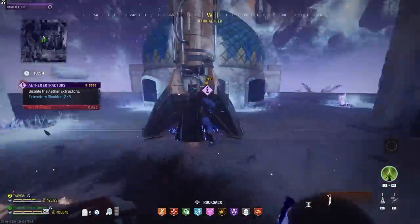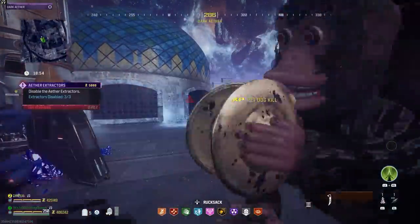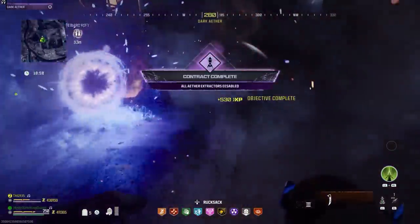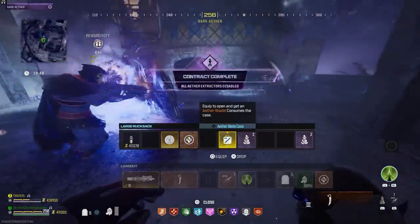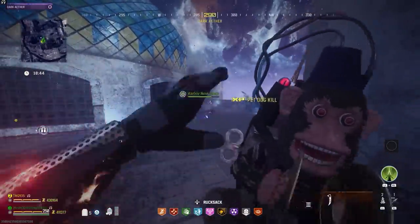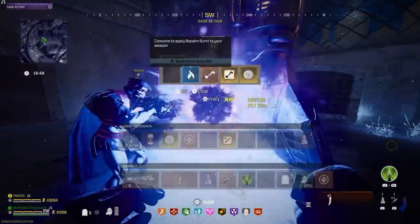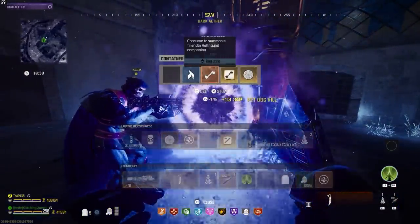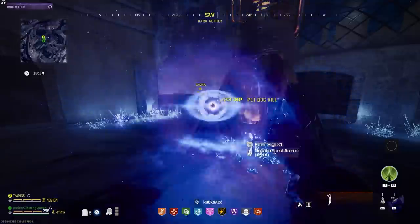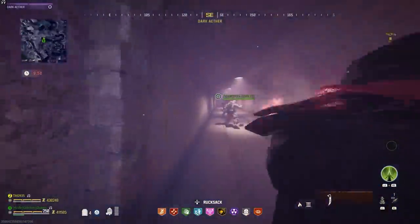There is one last step you need to do to ensure your tombstone will be on the main map whenever you leave the Dark Aether. Whenever you exfil out of here, you need to dashboard. I'll be showing the PlayStation way to dashboard, and Tag has the Xbox version — his link is down in the description. We got some really great gear that we're going to exfil with and actually keep, and we'll also have our tombstone when we get back into the game.